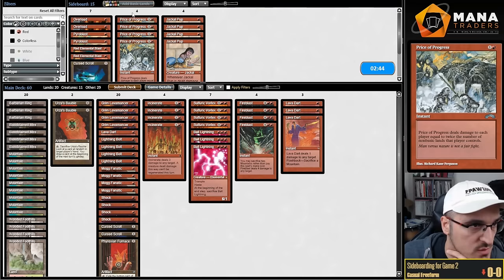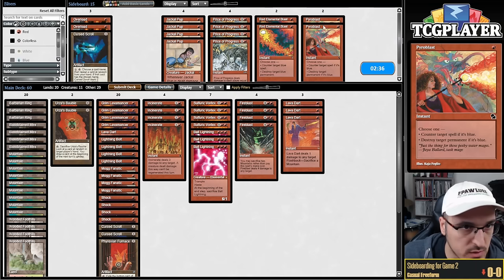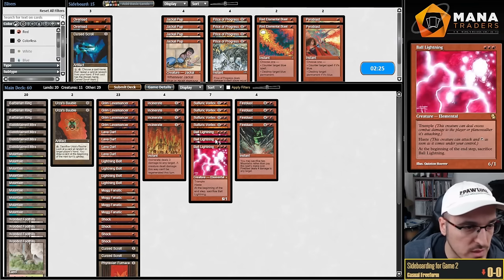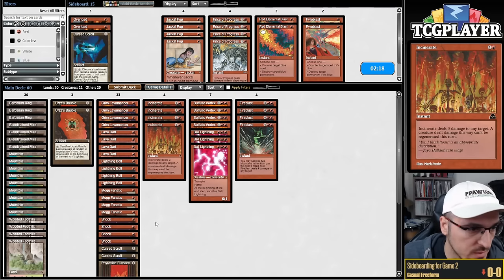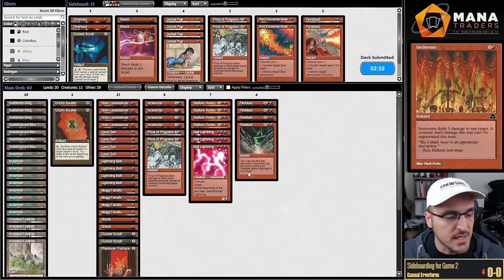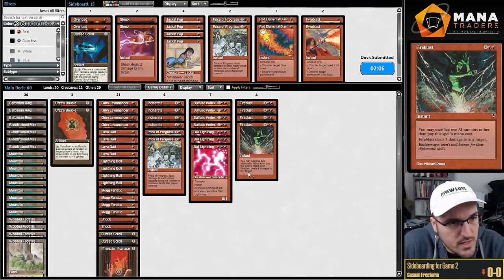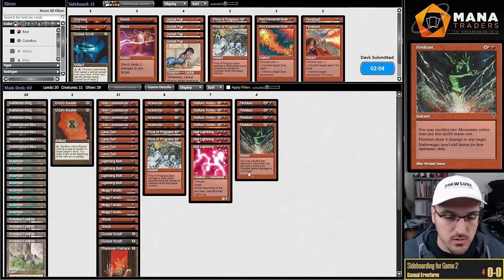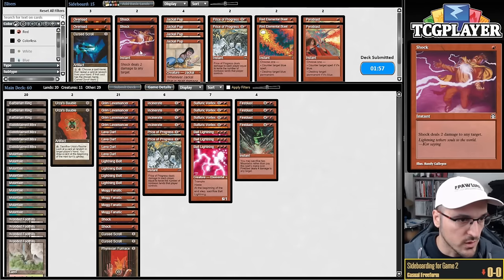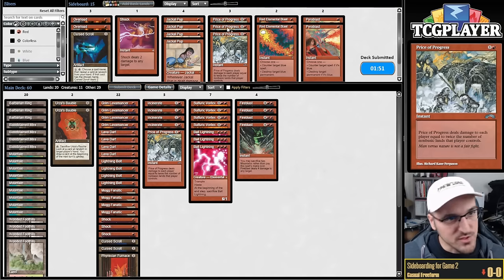I don't think I care about Pyroblast. Ball Lightning is also potentially awkward — but I'm on the play so I think I want them. Maybe a couple of Shocks over some Price of Progress — his mana is kind of awkward between Cradle, Yavimaya Coast, and potentially City of Brass. Shock going face and to a creature is just better. This hand is pretty spectacular — actually it's just fine. I'll lead on Foothills — I don't know if he's playing Stifle.